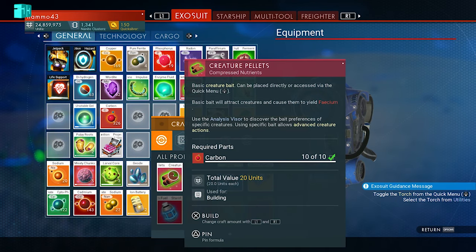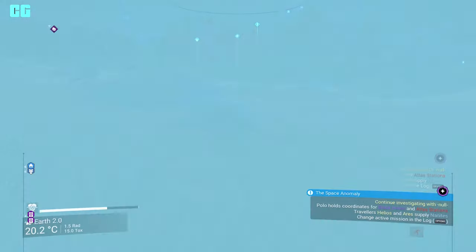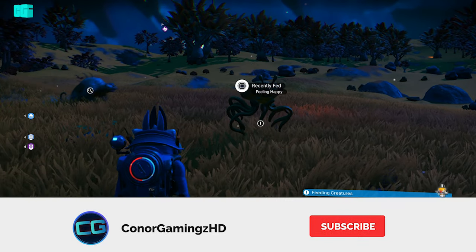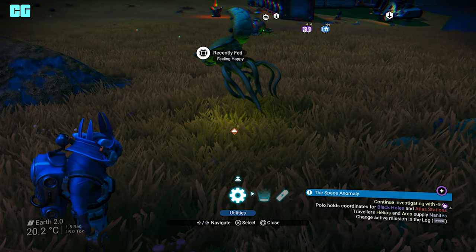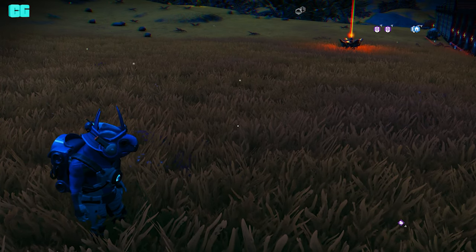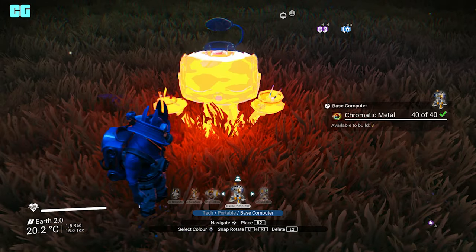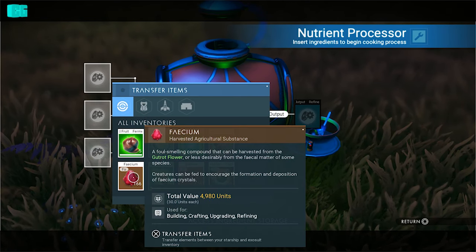The first thing you want to make is creature pellets — it's only 10 carbon so it's not expensive at all. I already have some. Find a creature you want to tame, then go down on d-pad, utilities, go to creature baits, and throw the creature pellets. Let it poo and it drops faecium. You want the nutrient processor, so go up on d-pad, tech, portable — it's R2 this time. Place it down, then put the faecium in that you got from the creature pooing.